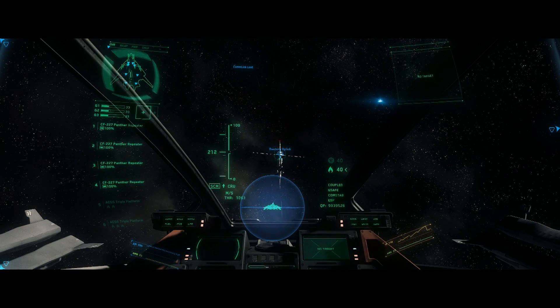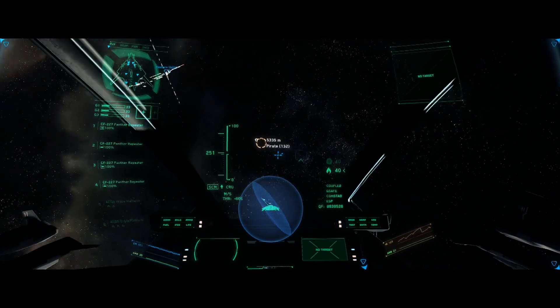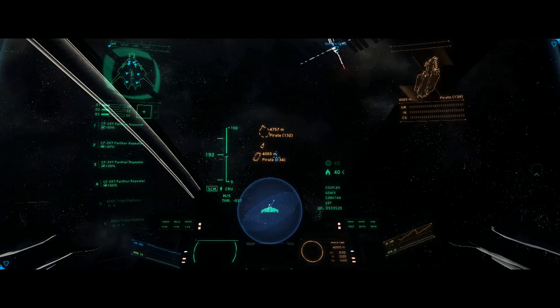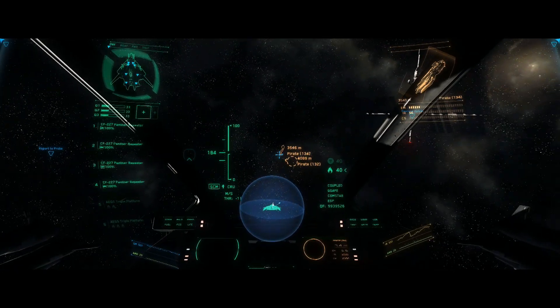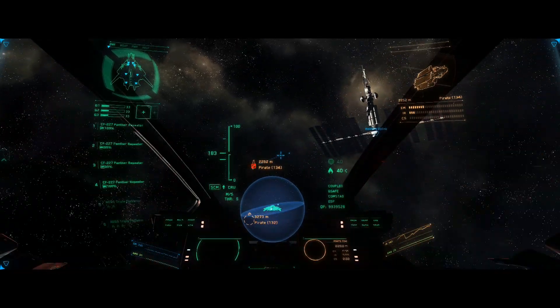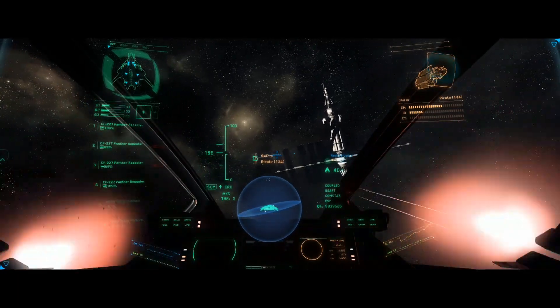Greetings citizens. As many of you know, patch 2.4 PTU is out and available for every backer in Star Citizen. There is also a free shotgun that you can rent on the PTU website. You can grab as many of them as you want to test the new shotgun for ships and see how you like it.